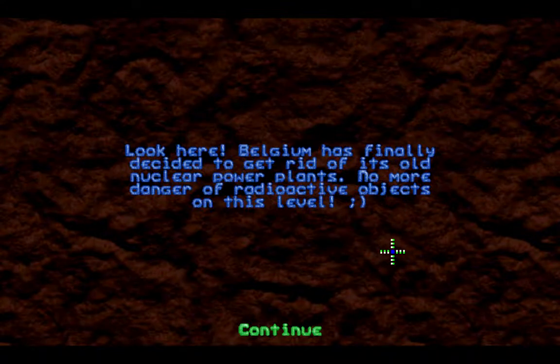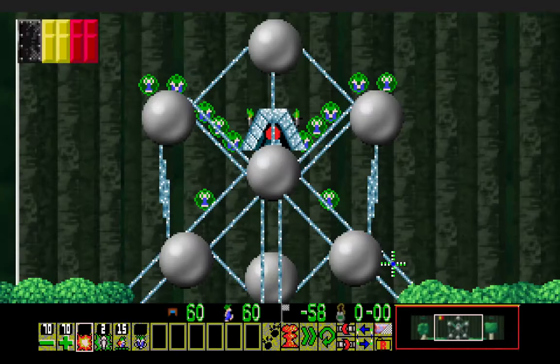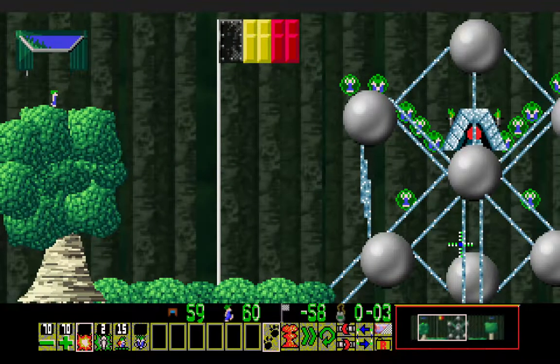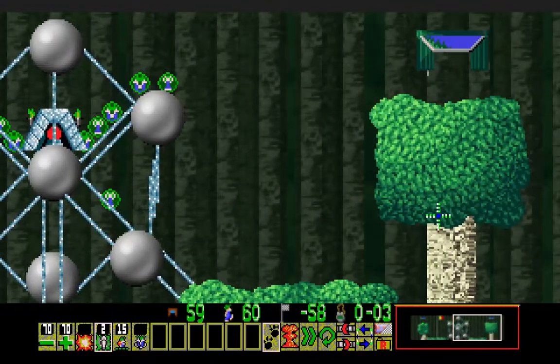Belgium has finally decided to get rid of its own nuclear power plants — no more danger of radioactive objects on this level. The pretext even explains that it had radiation. I think it would be enough to just simply drop down here and stone, though if we do that then this hatch will be in danger.